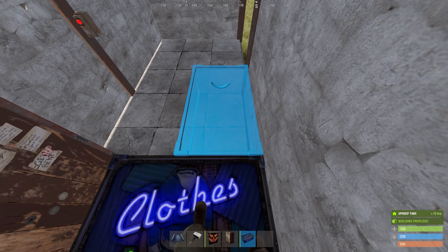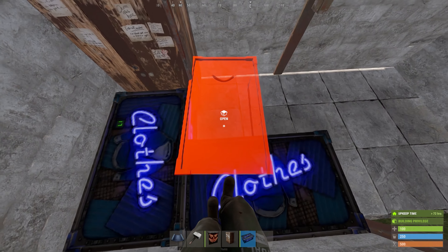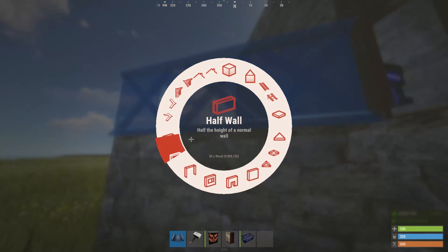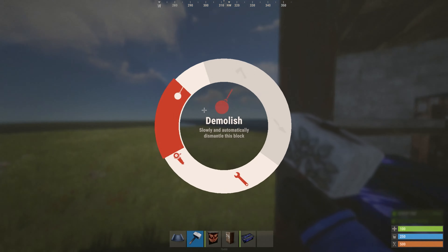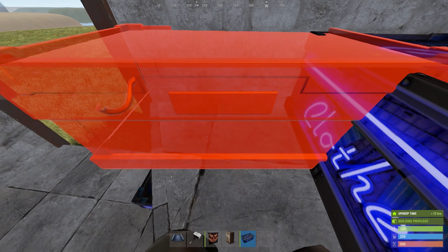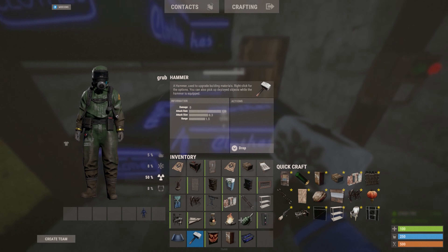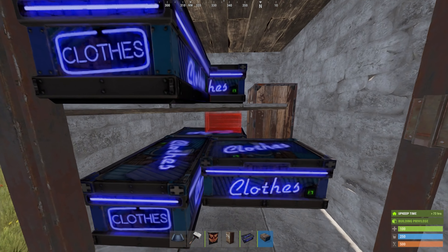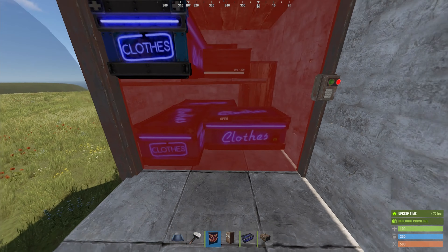My first box placement here isn't great, so you'll see in a minute I remove it — because you want this box to be right up against the wall. Placing the door before these boxes just makes life easier. We're just going to build a quick shelf here and then connect it into our TC room. Up here we can fit two more boxes, and then one more small box.